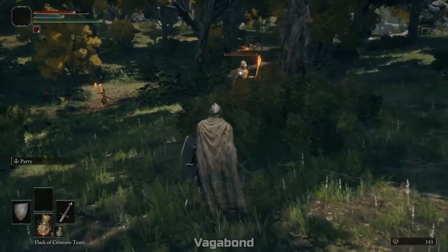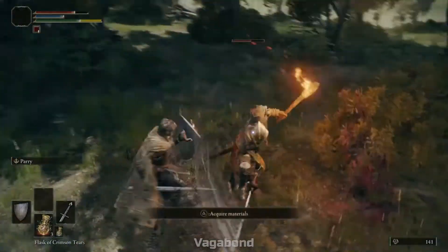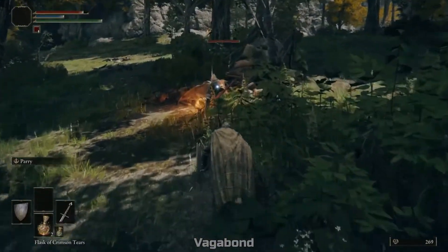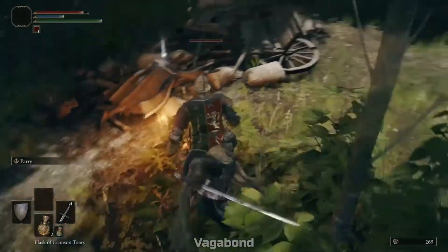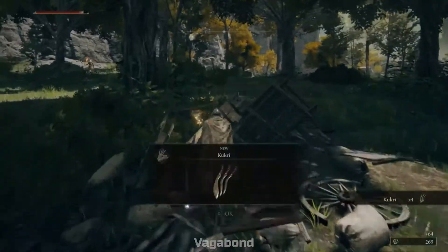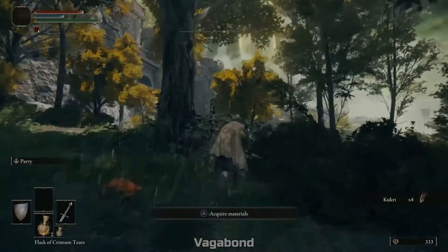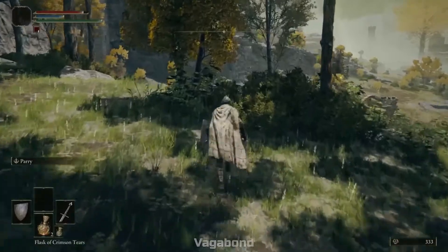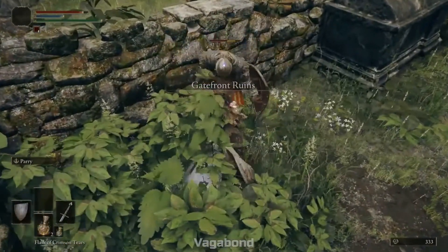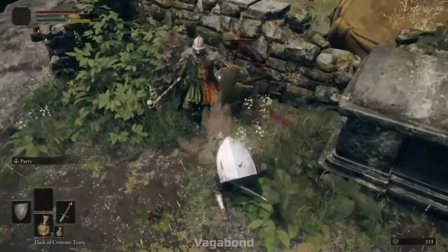Having high HP means you're a little bit more tanky. You have a shield with a hundred percent physical damage reduction, which is great — it's rare for classes to start with this kind of shield. You have a longsword which is a very good starter weapon. Unfortunately this doesn't start with any ranged options, though you can find a bow very quickly. You can also pick up a couple daggers along the way.